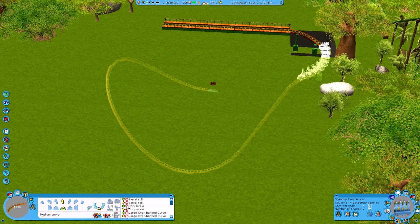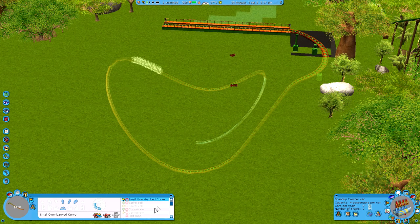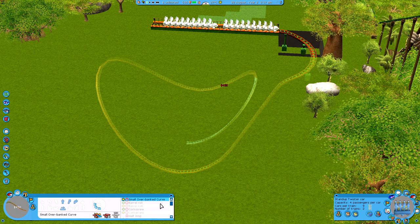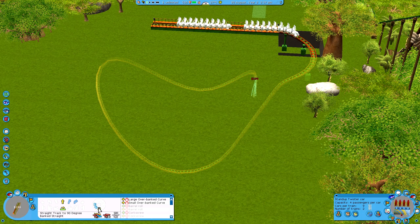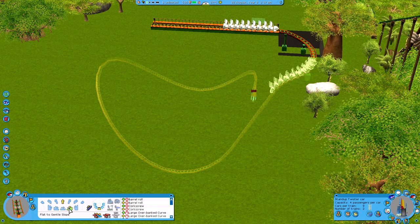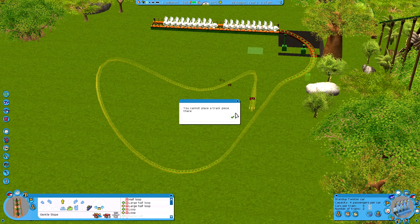Then we'll maybe do a small large bank curve thing, whatever they're called. I hope you guys can see this underground — I can, but hopefully it doesn't mess up the colours too much. Then maybe we can just go like that, and then start a chain lift going up to the surface again. That should work, I don't really see why it shouldn't.